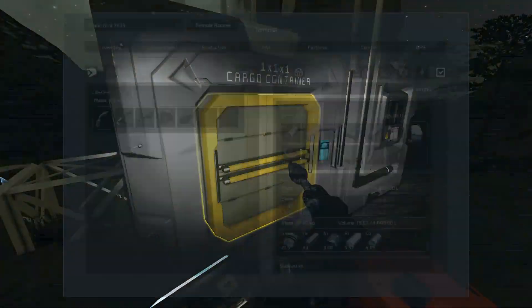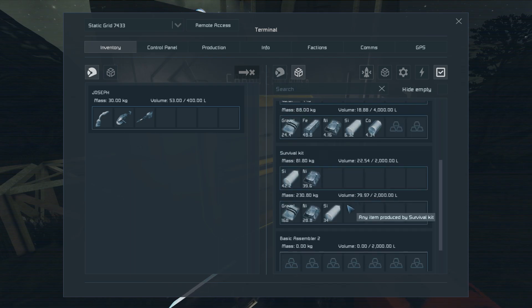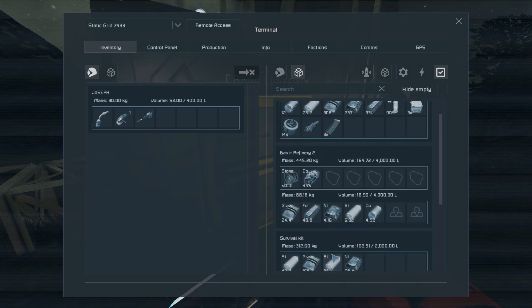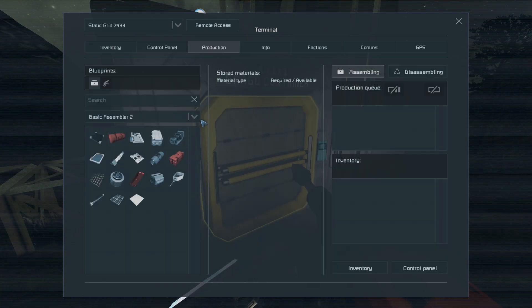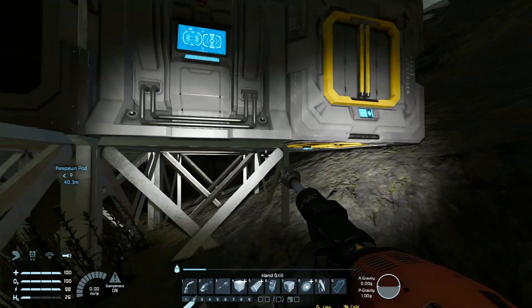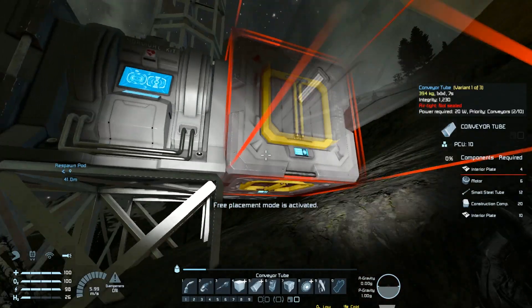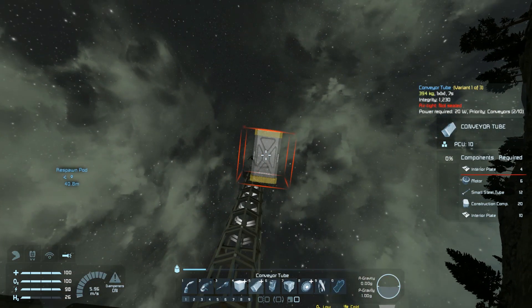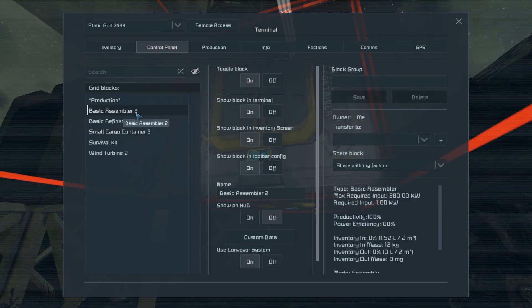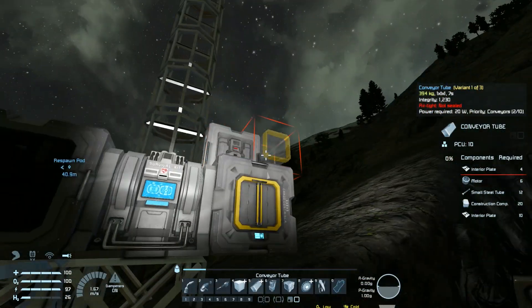Moon bases designed for moon things — I don't have any moon shoes though. Some cobalt, more stone to refine, and tons of materials to be had. For our connector — piped from there to there to here — we're going to need interior plates. Let's start production; do we have enough power? No, not enough power. I can just turn off the refinery and we'll have enough power for the assembler.